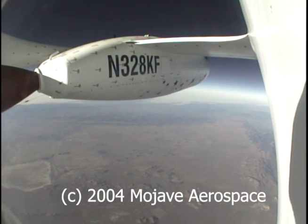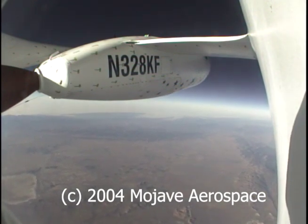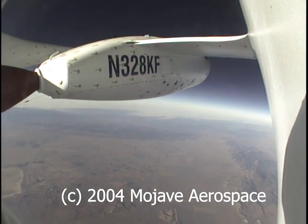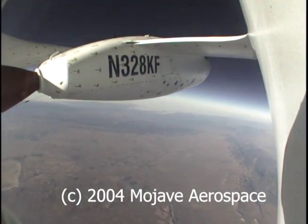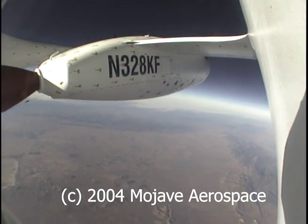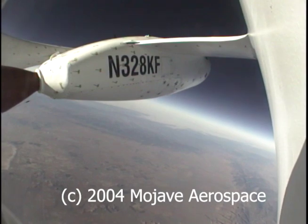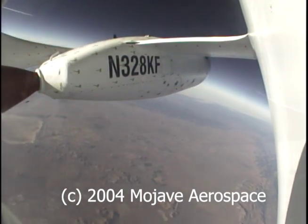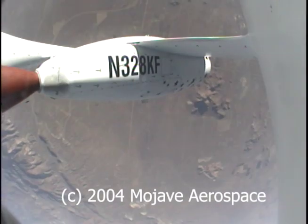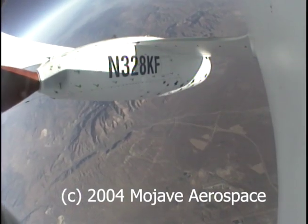Okay, ball is centered. I'm reading 1.8 on the trim, rudder trim. Six degrees set in the pitch trim. Rudder's checked. Rudder's deployed and released. Ball is next. Slowing. Okay, buffeting in the tail already. At 90. There's a big pitch up. Big pitch up. Using nose trim down. Okay, I departed at about 85, maybe.